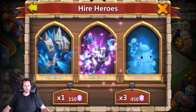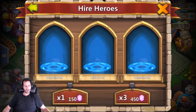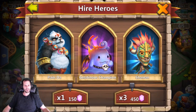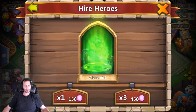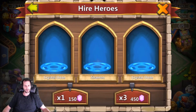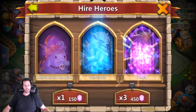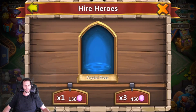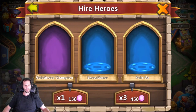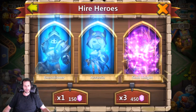Come on Anubis, where you at? Atlanticore — no thank you. Paladin — terrible. It's Tricksy Treat — we'll take that, although he does already have one but he definitely needs backups. Death Knight — no thank you. A Champion, a Cupid, and a Druid — no thank you on the Druid. Some more crystal oozes, get out of here! Come on, give me an Anubis, a Rock Gnome, a Mech Tessa, something!